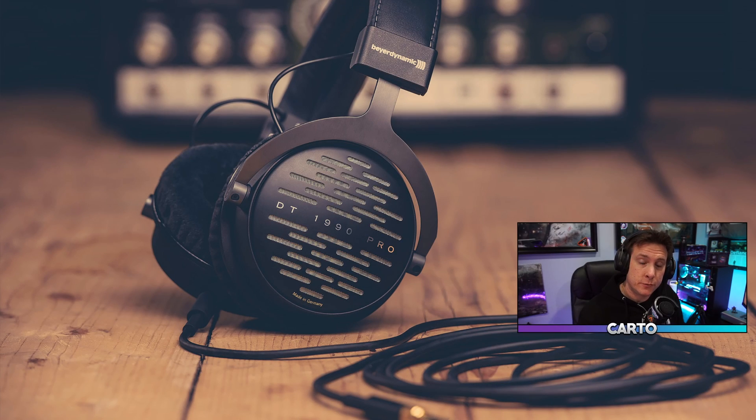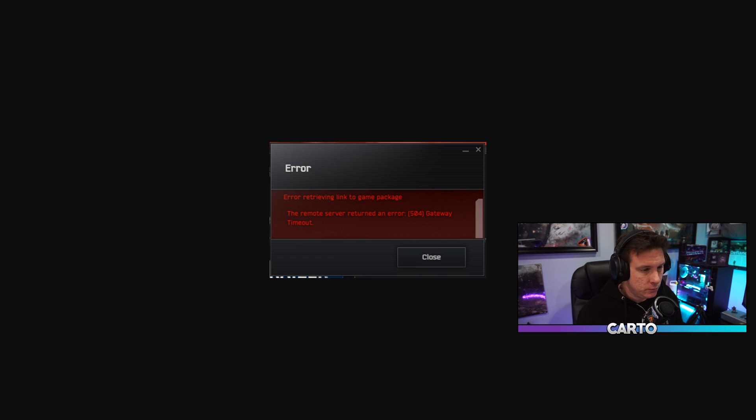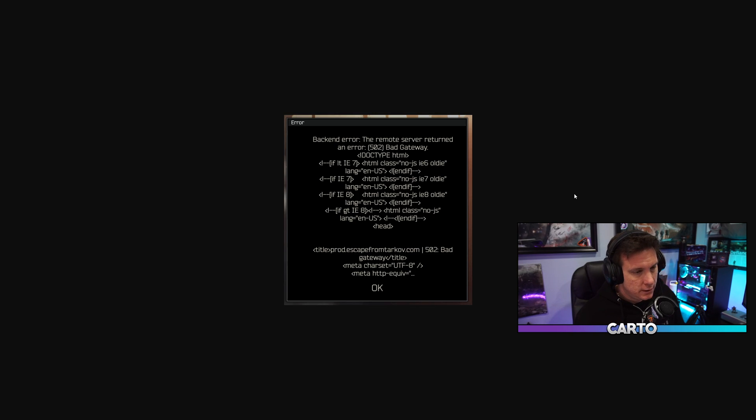There are quite a few errors you can face in Tarkov. The two I'm looking at today are the 504 gateway error and the 502 error you can get inside the game. This is the time when clearing your cache may actually help. The 504 appears on the launcher, and the 502 can appear inside the game — sometimes when moving through your hideout or inventory.